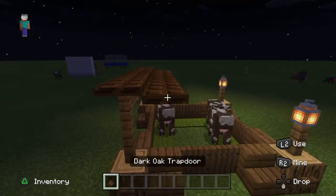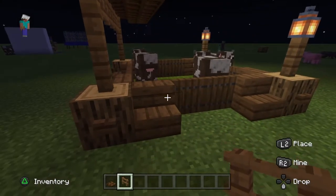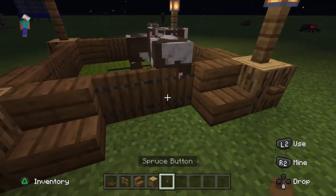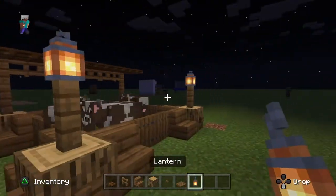You need some dark oak trapdoors, spruce fences, spruce oak wood stairs, oak logs, spruce buttons, spruce trapdoors, and some lanterns.